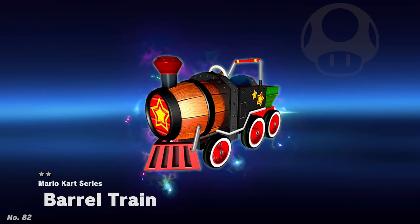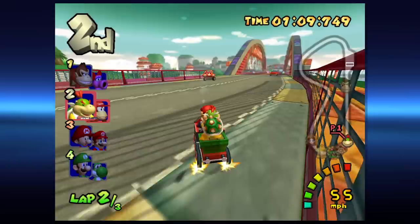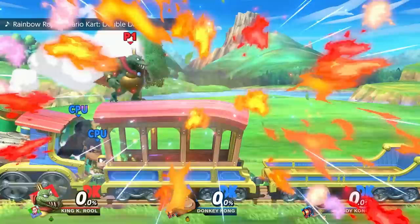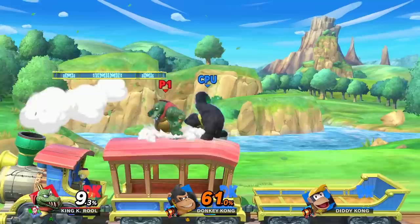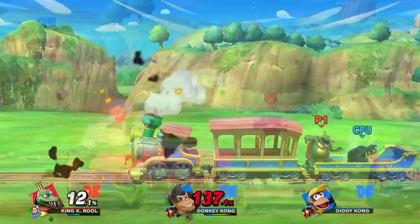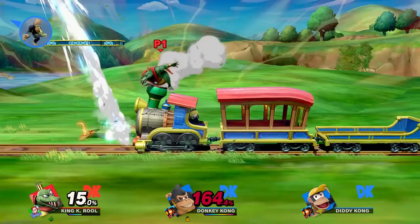Next we have the Barrel Train Kart. This kart also debuted in Mario Kart Double Dash as the signature kart for Diddy Kong. In that game, it was exclusive to light characters. However, it made a return in Mario Kart 7 as a kart body that could be used by anybody. In the spirit battle, the player takes on a Donkey Kong and Diddy Kong pair-up, once again referencing Double Dash's two-character mechanic. The enemies have increased attack power, move speed, and can deal damage by dashing, which are all a reference to the Barrel Train being tied for first for having the highest top speed in the lightweight class. The kart is tied with the Bullet Blaster, so this is why the Bullet Bill item spawns during this fight. The stage is Spirit Train, meant to match up with the Barrel Train — you know, being a train. And the song for the fight is Rainbow Road from Double Dash, which represents the Barrel Train's game of origin.